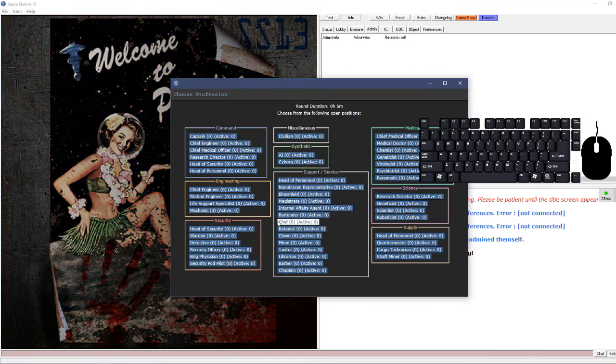You can toggle between walking and running - you can't tell a difference on this server since it's running so fast, but the only time you really want to switch is if you see a wet floor, where you should switch to walking so you don't slip.